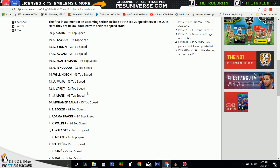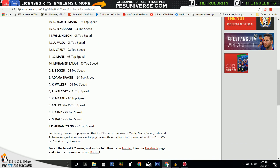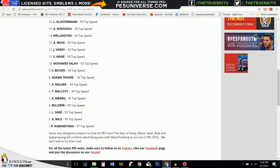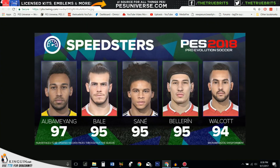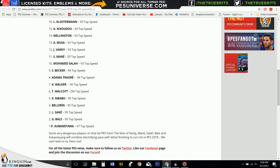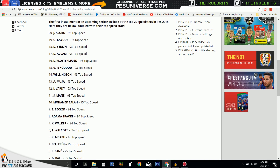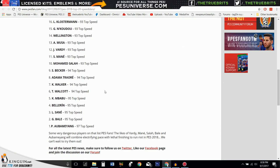Wellington, Vardy is a 93, Mané is a 93, Salah is a 93, Becker is a 94, Traore is a 94, Kyle Walker is a 94, and then Walcott. But that's not right — how can that be the top five? They've left this guy out and Babu is apparently a 95, so that list is either wrong or this one's wrong. Walcott is apparently number six here but number five in the other one. Also, Marcus Rashford should be on there — I think he's very quick. One weekend he was the fastest player in the Premier League. Whoever does the stats has a hard time of it.